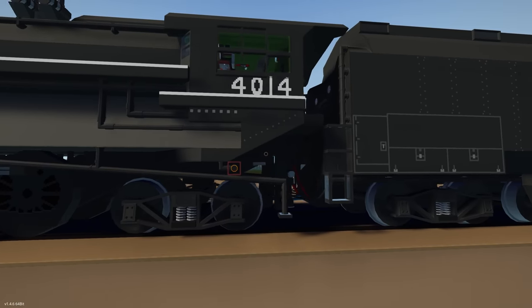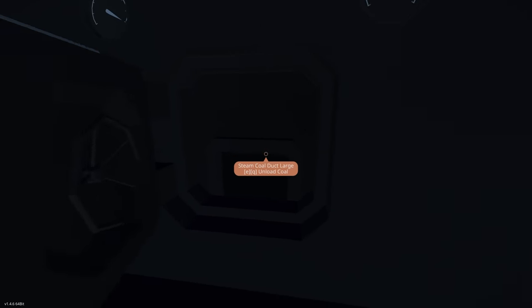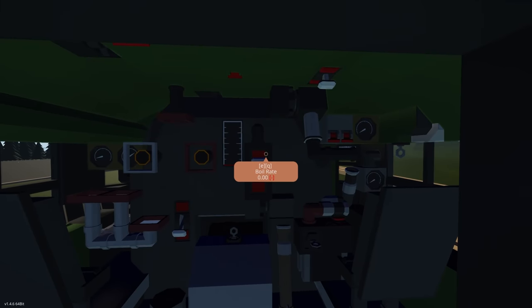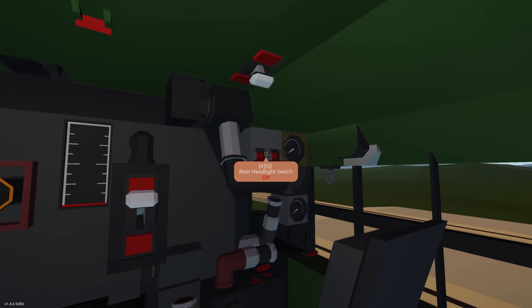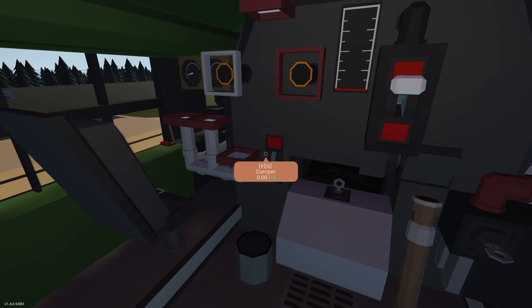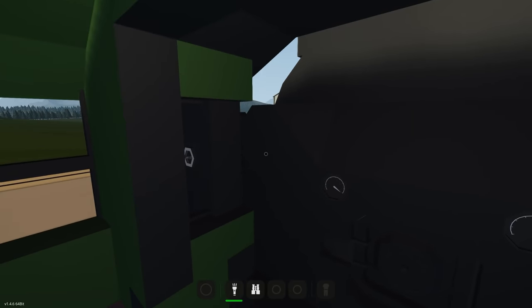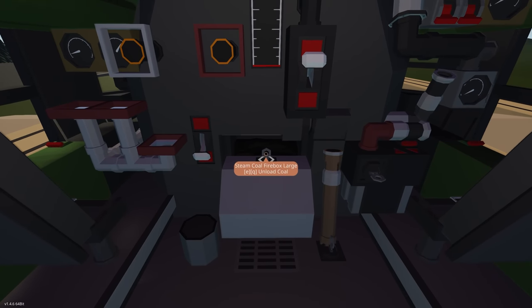Climbing up via the handle, we get inside. There's a coal box, doors, a vent for more air, lights so we can see what we're doing, rear headlights, tender lights, throttle, brakes, reverser, and windows that open and close. There are also cylinder cocks, bell, rate dampener, and the engineer's seat. There's an auto injector — you can really do everything with this. There's an ignition option too.